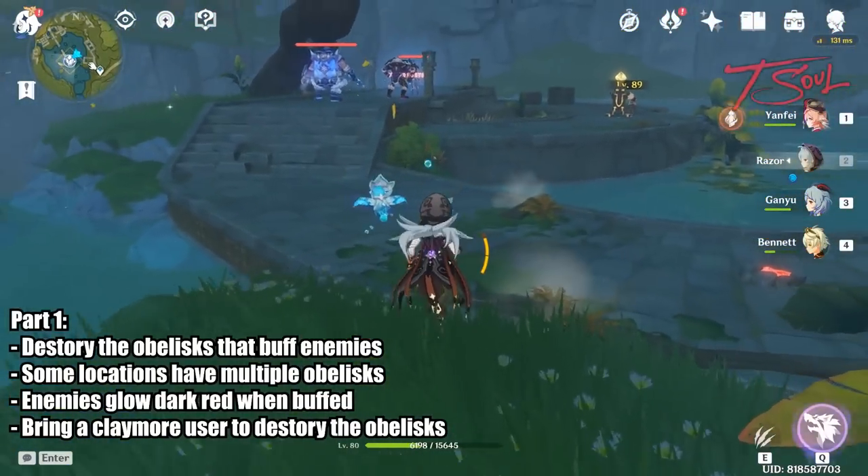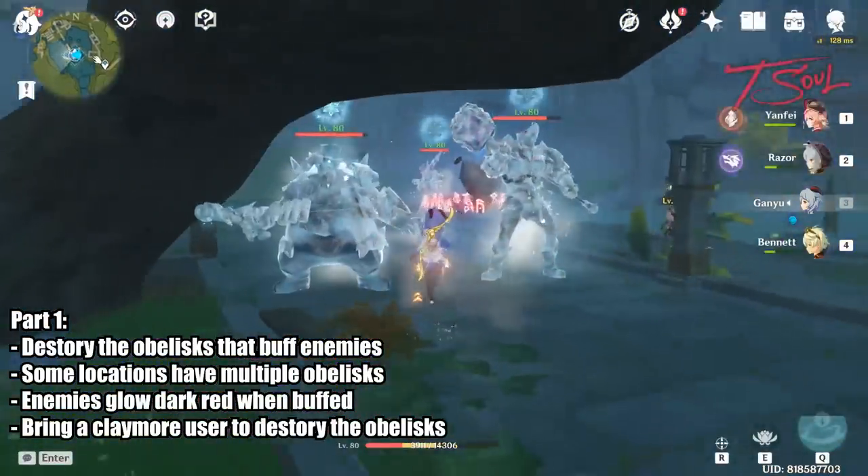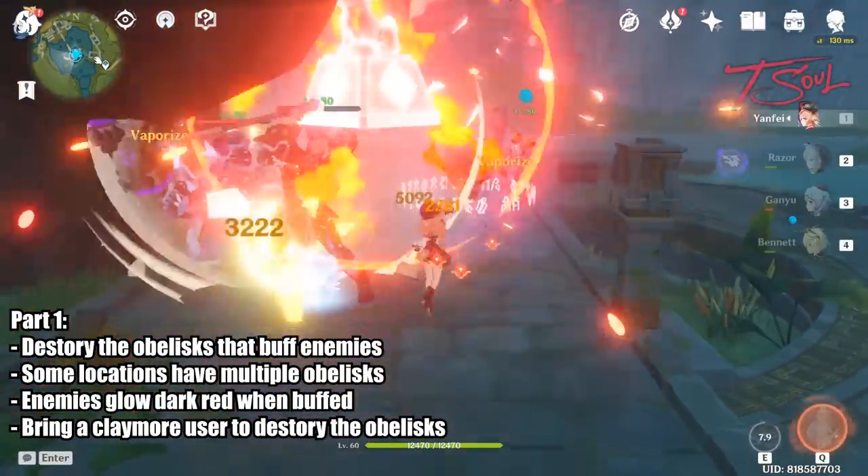Sometimes there will be more than one obelisk, so you have to destroy them all to remove the buff. After clearing all the enemies, go ahead and pick up the fragments. Repeat this for every location available.